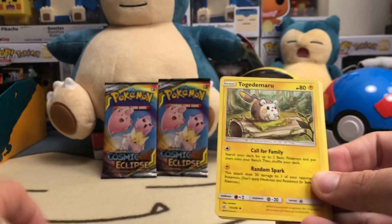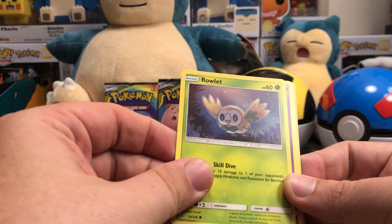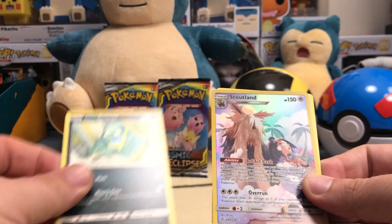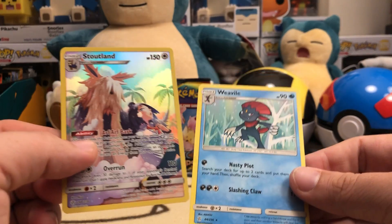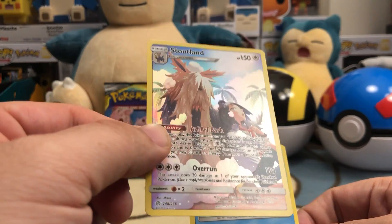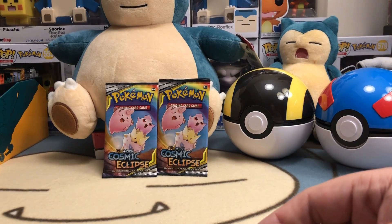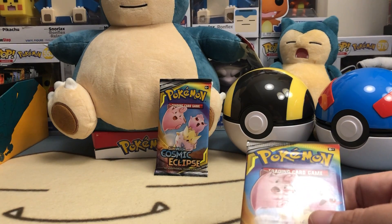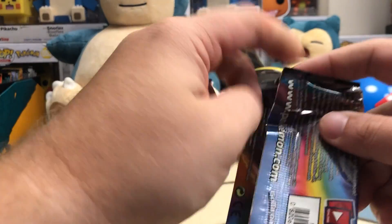Lily's Poké Doll, Togedemaru, Great Catcher, Spewpa, Cottony, Rowlet, Phantump, Alolan Grimer — just like a green booger. We got a Stoutland character card and a Weavile non-holographic. I love these cards, I don't know why they're not worth more. These full art cards in recent sets are so dope — very cool card. I think I've pulled the Stoutland a couple times but I love the design. It's not even a holographic really but it's got that shine, so it's really cool — definitely up my alley in terms of design.